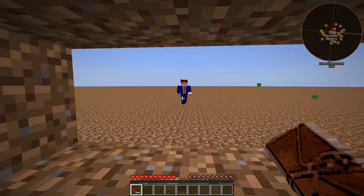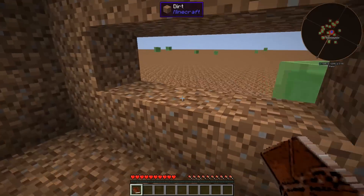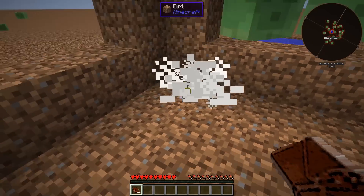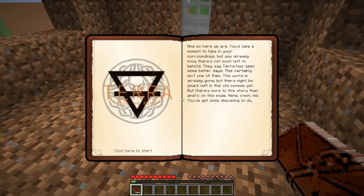There's a little bit of water out here. There's another guy coming after us — this is Gideon Seymour. Let's kill him with our book. This is an HQM pack so let's check it out. 'Take a moment to take in your surroundings. We already know there's not much left to behold. They say Terra has seen some better days — this certainly isn't one of them. This world's already gone, but there might be a spark left in this old corpse yet. Come on kid, you got some shoveling to do.'